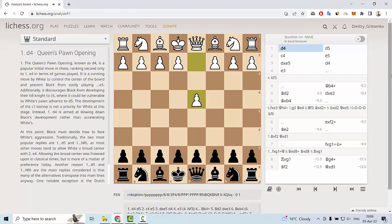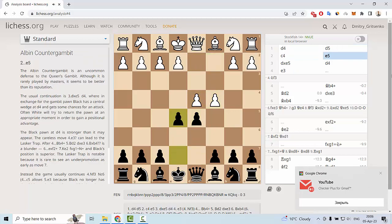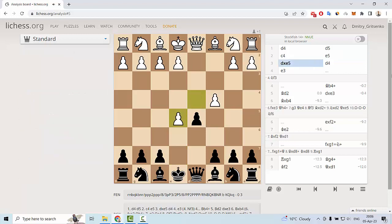After d4, d5, c4, and e5 — this is the starting position of the Alpine Counter-Gambit. Then the main line for white is d takes e5, and then black must play d4. This is a very important move for black.